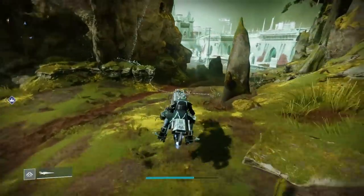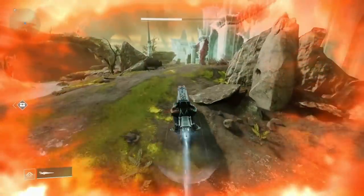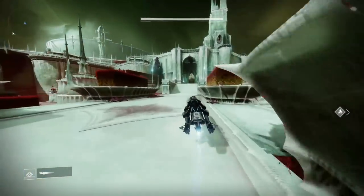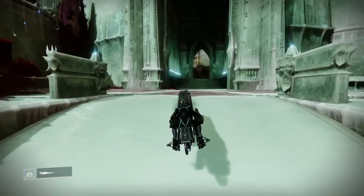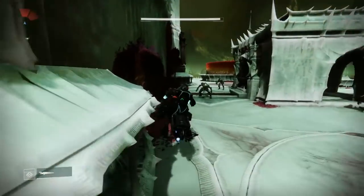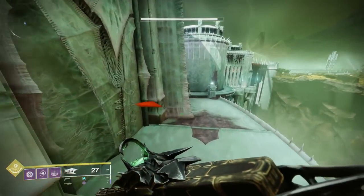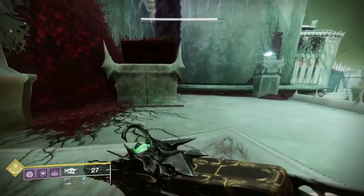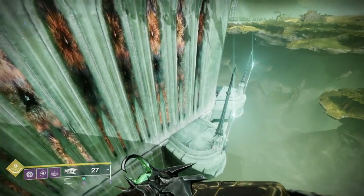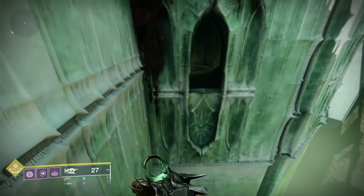We're going to go up the main drawbridge doodah of the lovely purple marble palace here to a place called the Alluring Curtain. So you want to go up the main drive here - my god, it's absolutely completely gorgeous. Don't go into the entrance; you want to go to the right of it here with your Sparrow and keep on jumping around. We can see we've got lots of little jumpy platformy bits. Just jump on this platform here and then over onto this one here.